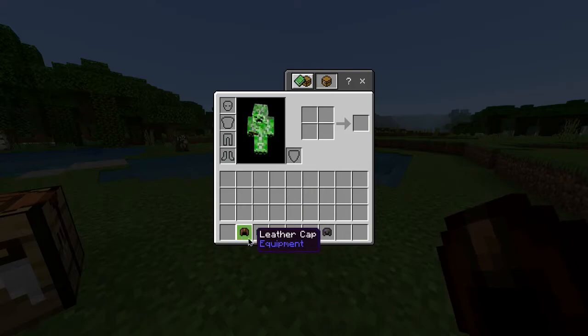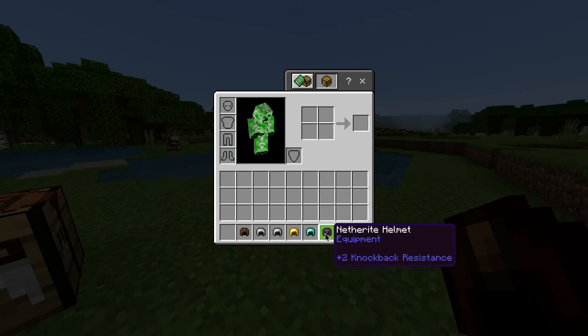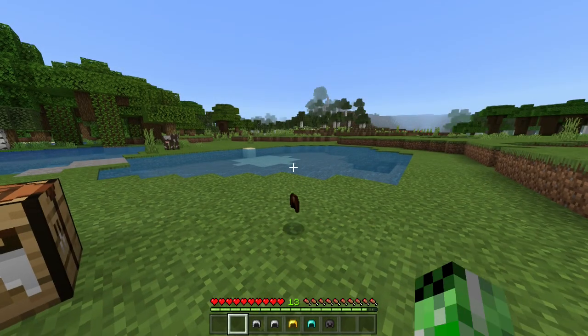Also in this game, alongside the leather cap, you also have a chain, iron, gold, diamond, and netherite helmet, which all have different durabilities. But for now, you have yourself a leather cap.